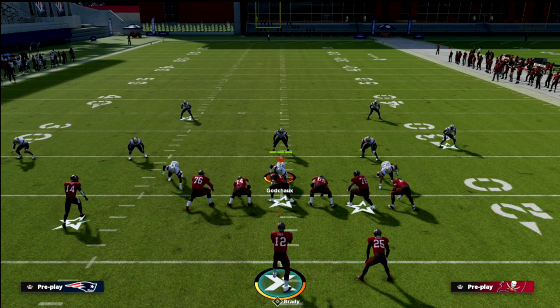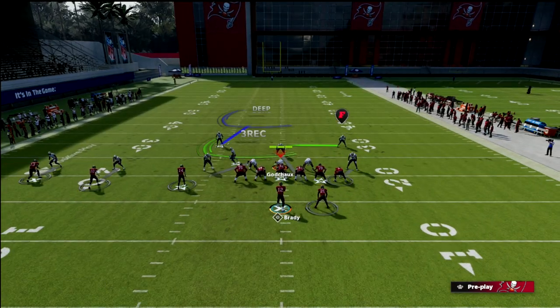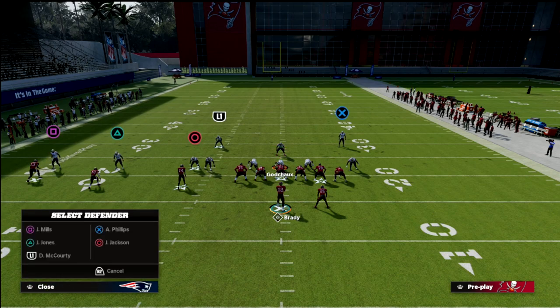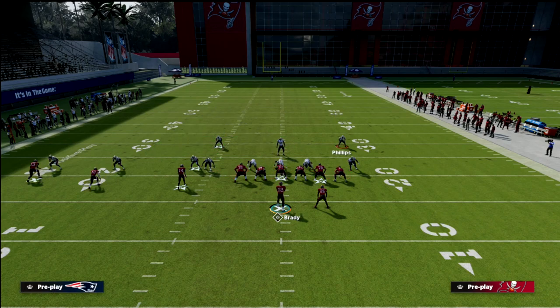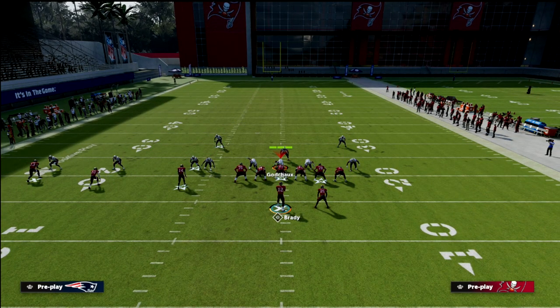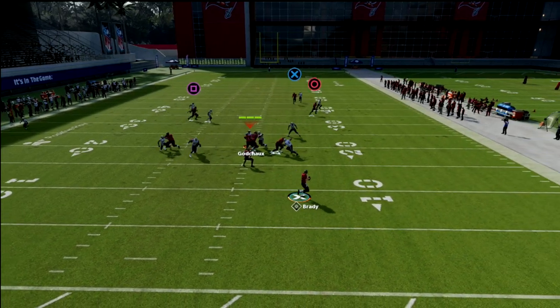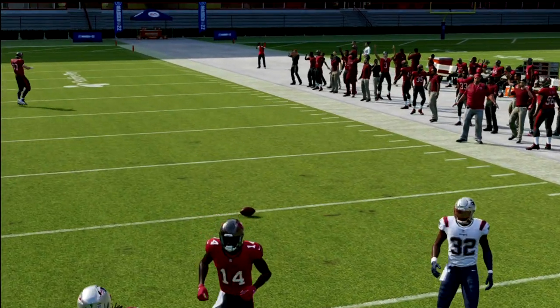Now, what a lot of people have figured out at this point in the season is if they go to the cover one robber, they can do some really interesting adjustments. They can take that safety on the left side and put him in an inside quarter, which then gives them an additional player to user with over the middle of the field. This is going to be a really good defense for PA counter go because that vertical hook will defend that deep in route, and the inside quarter will defend this route right here. It makes it very difficult to throw that — he basically runs the route for you.